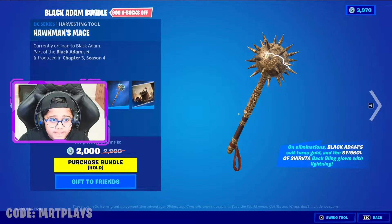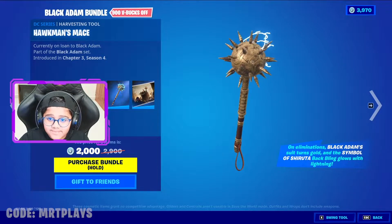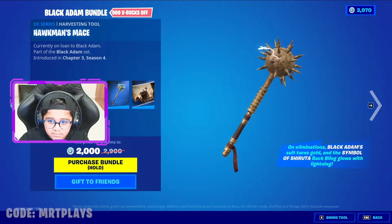Here we got Hawkman's Mace, currently loaned to Black Adam. It looks cool — look at that electric energy coming in and that spiky ball.